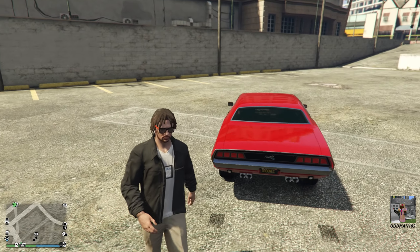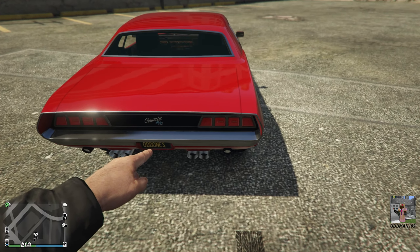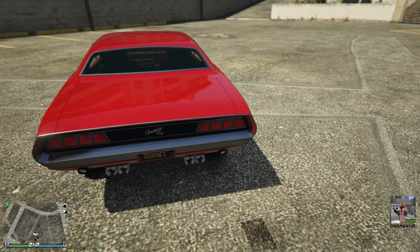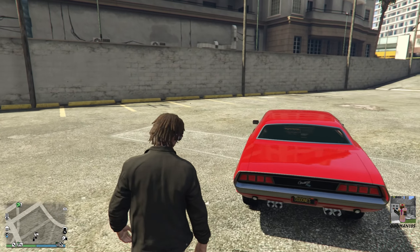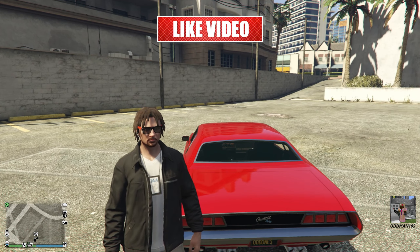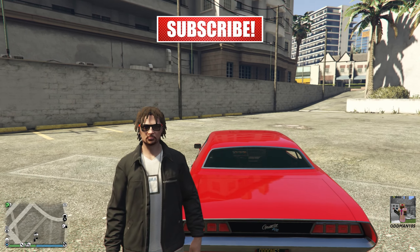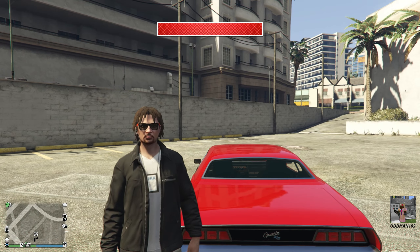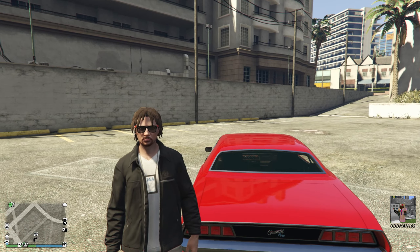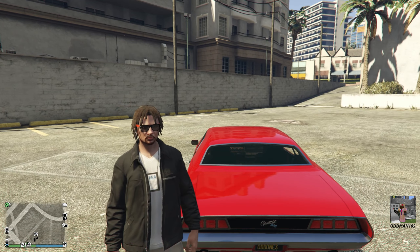That's pretty much it — let's zoom in on it. That's how you use the new customized license plate website and apply it to your vehicles. Super simple, super easy — Rockstar finally did something right. This video is a wrap. I've been Odd Man 105 aka The Odd One. If you found this video informative or entertaining, smash that subscriber button, hit the bell icon, leave a like, and check me out on Twitter at Odd Man 105. Stay safe and remember: don't just start the fire, bring the smoke.